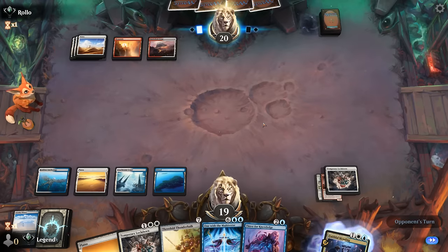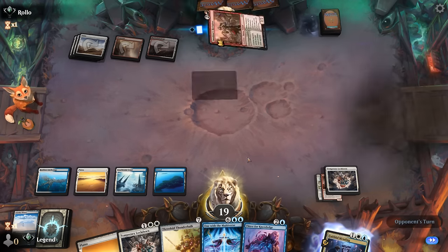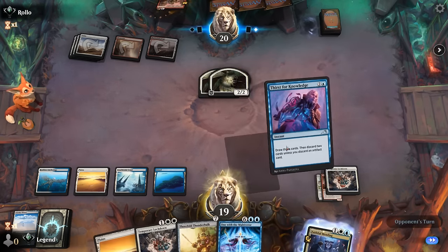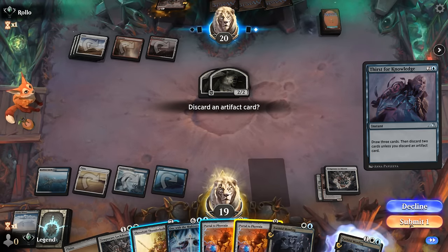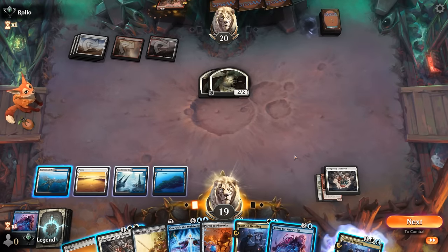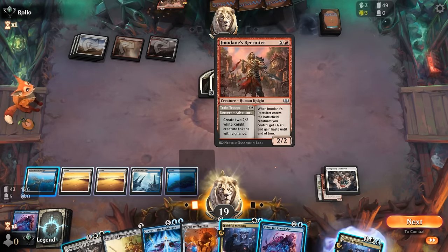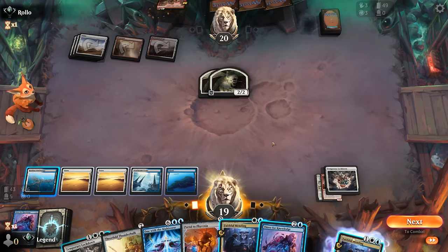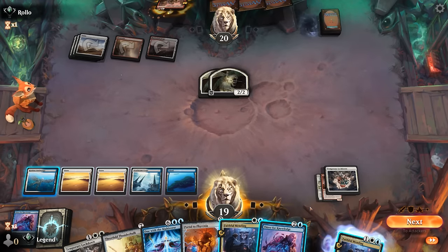We keep the opponent guessing — we can animate the Anchorage and block if they flash in a creature with haste. A Recruiter just makes a pair of Knights — that's acceptable. We Thirst for Knowledge and discard Portal to Phyrexia. Now we're considering Mending and more Thirst. We don't think we need to lock down the Knights even though they might hit hard with a Recruiter next turn; we should still work towards our game plan.